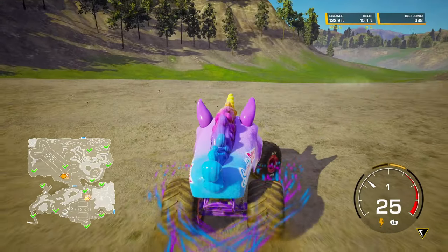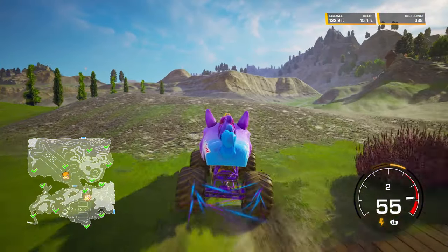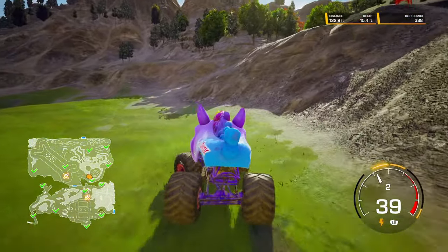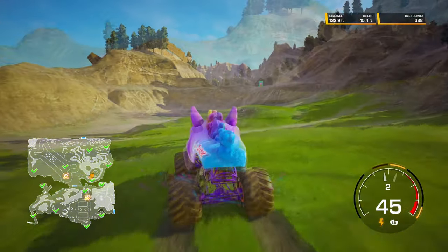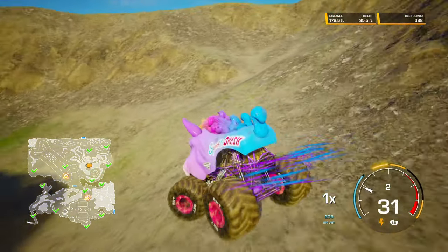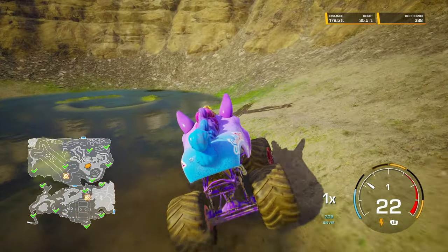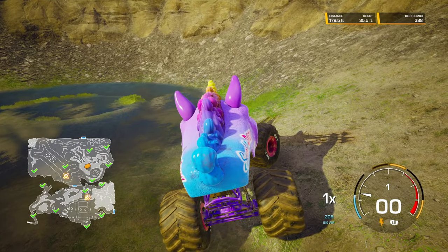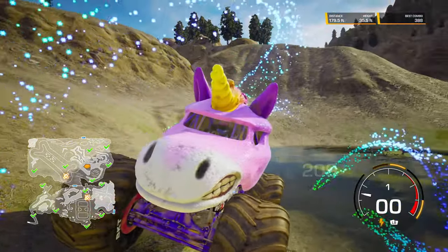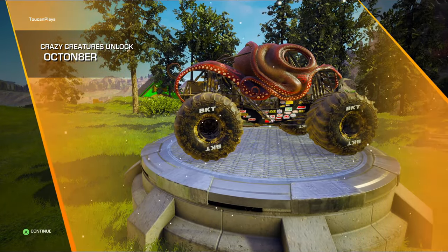I'm going to take Sparkle Smash over to that figure-eight lake — I'll tell you how to unlock Sparkle Smash later. For Octonator, what you want to do is go past this Dalmatian doghouse over here and just kind of drive right up this hill. There is the figure-eight lake, and there is the X that marks the spot. We'll sit on that for a little while, and we unlock Octonator!